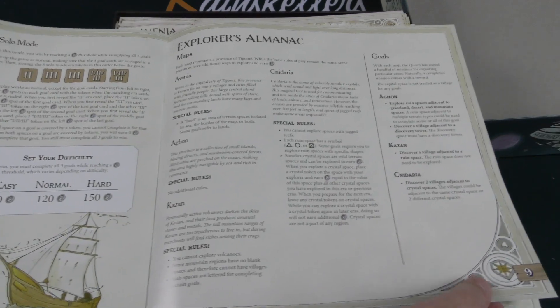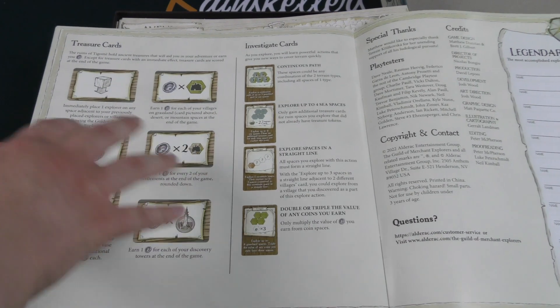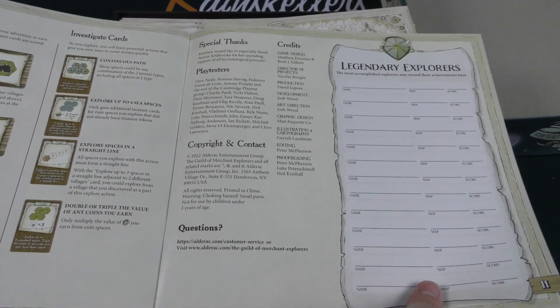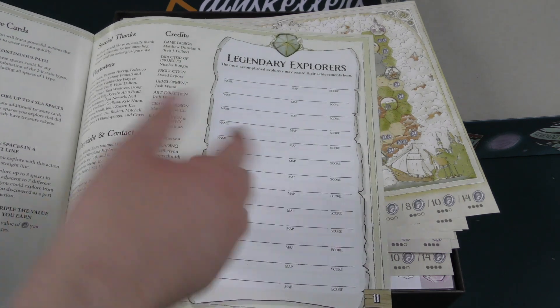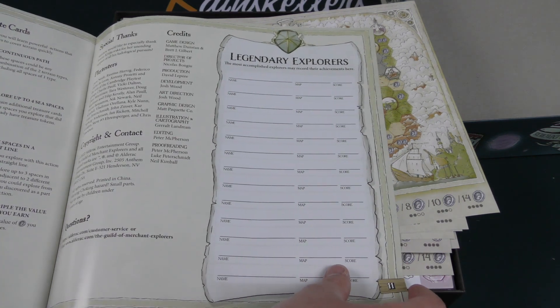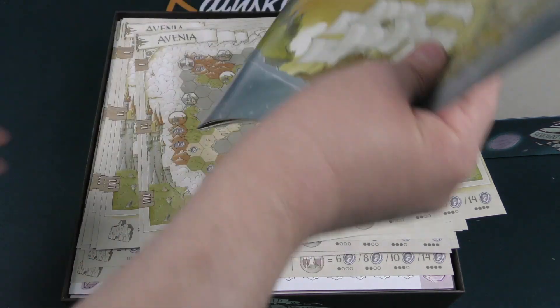Solo mode rules here in the back, an almanac explaining the differences in each map, a reference of the different cards, special thanks, and legendary explorers — if you want to keep track of different things in solo play or whatever.